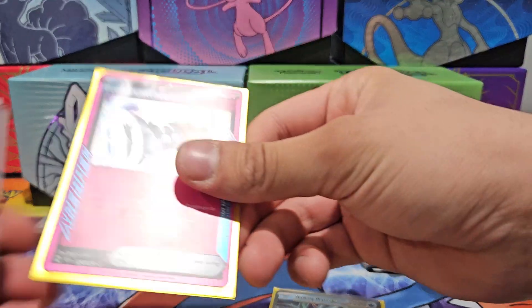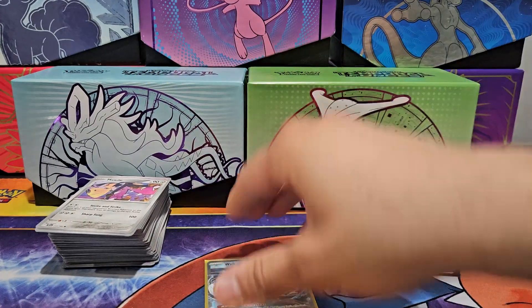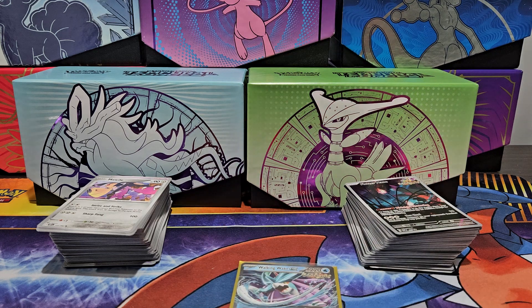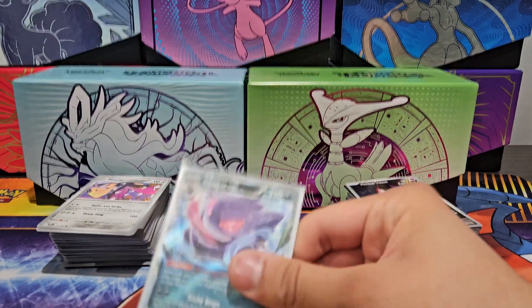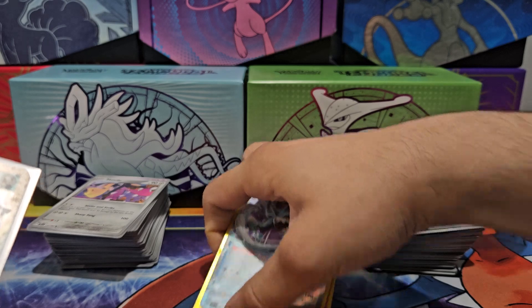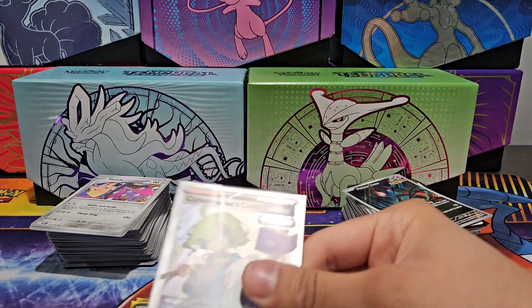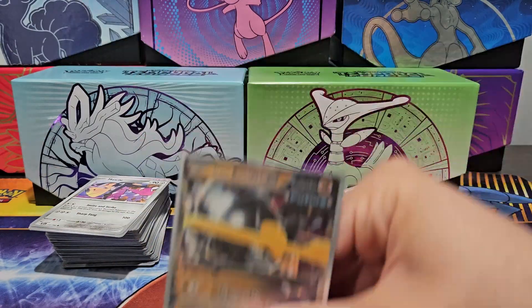We have Walking Wake EX — the card I pulled from the themed thing. Also got Prime Catcher, which is our second ACE SPEC. Gengar EX from the Iron Leaves box, Cypher Maniac's Code Breaking, and last but not least, Iron Boulder EX.